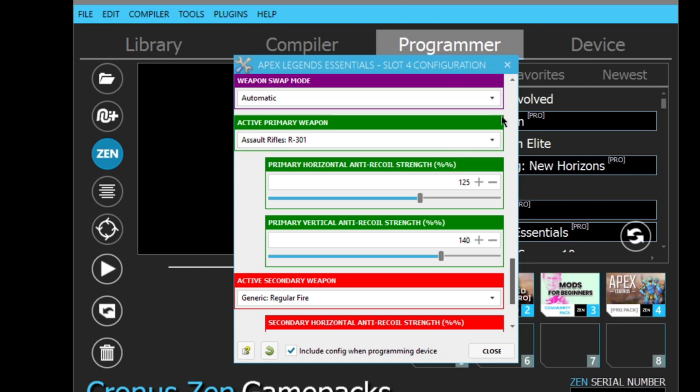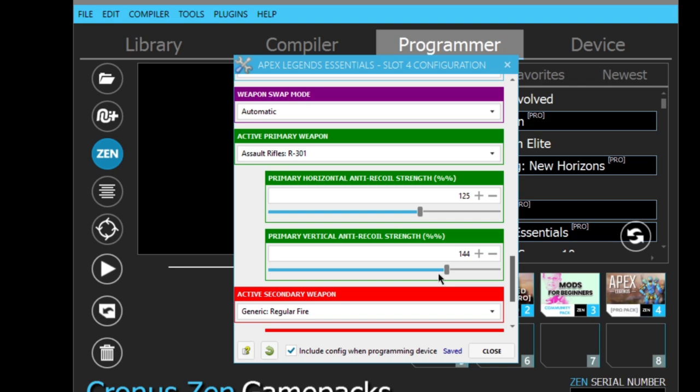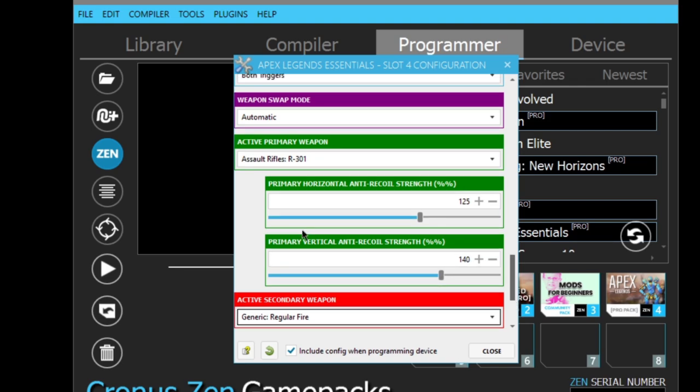Just to recap the R301 values: we didn't touch the horizontal at all — leave that at 125. The vertical, which is the Y, is at 140 for the two times. 140 is only for the two times. The base weapon with no scope stays at the default 115. So as soon as you open the game pack, both weapon profiles start at 125 and 115 — but adjust the Y to 140 for the two times. That's it — simple. If this helped, smash that like button, subscribe — I'll be bringing future videos covering updated weapon values for different weapons on this Essentials pro game pack. Peace out.